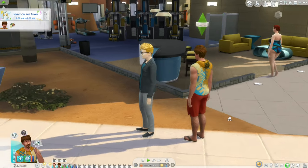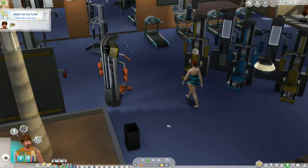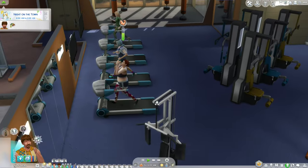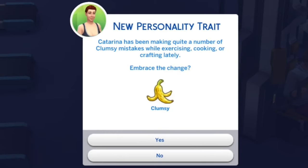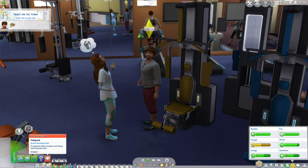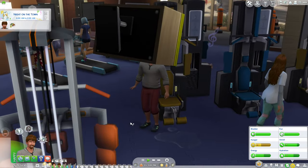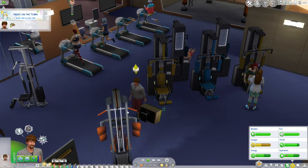We head to the Ways of Springs gym. Katerina almost works out in her swimsuit but changes. She ends up clumsy — probably from falling on the treadmill — while Brody becomes active. After working out, we get a fatigued moodlet from working out, and I accept that as our sore muscle, even though it's not technically a sore muscle.